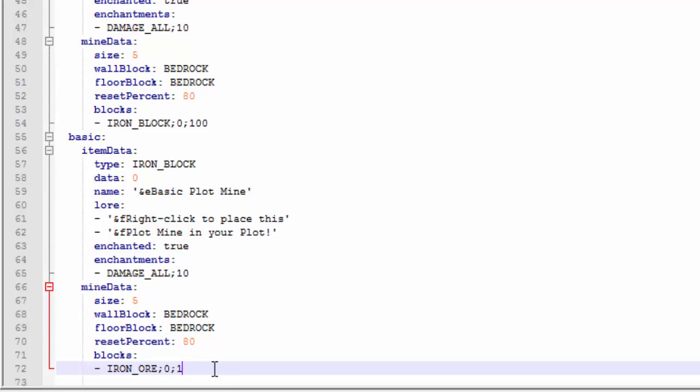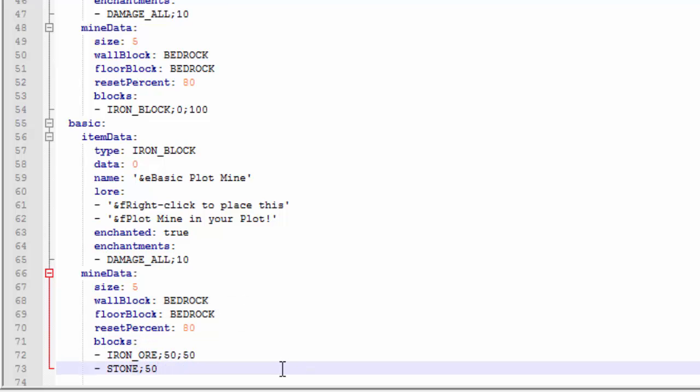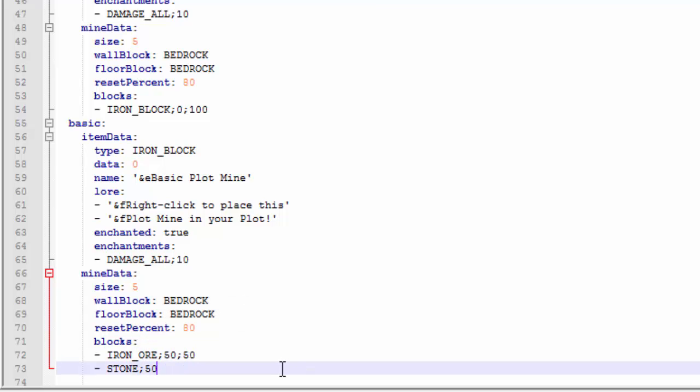For what's contained in the mine, let's set iron_ore with a 0-to-100 spawn rate — so a 100% chance of spawning. Let's go with 50 for iron ore, then add stone on a new line with 50 as well. So it's a 50/50 chance: 50% iron ore and 50% stone. It takes a little math to get spawn rates right.